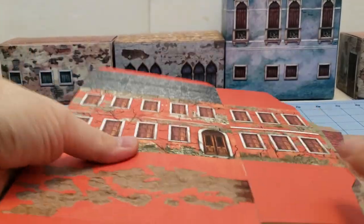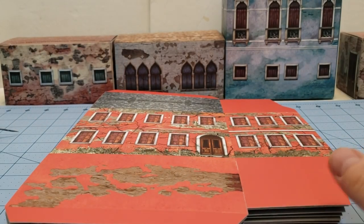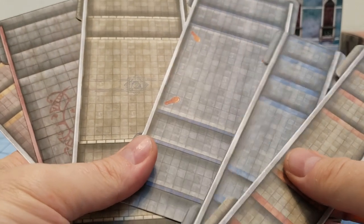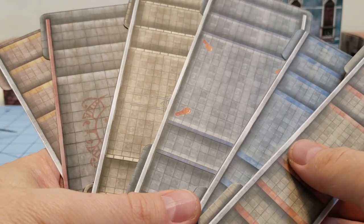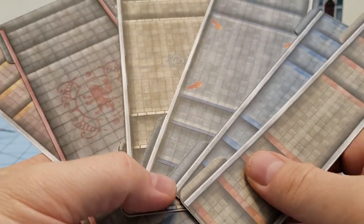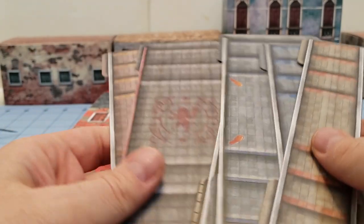Inside each of the sets of buildings, you have a few one-story and two-story buildings available. They also include sets of bridges, because obviously if you're playing in Florence or Venice — I don't remember which one, I'm not good on Italian geography — but you're playing with all the canals and the water, so you're going to need bridges.